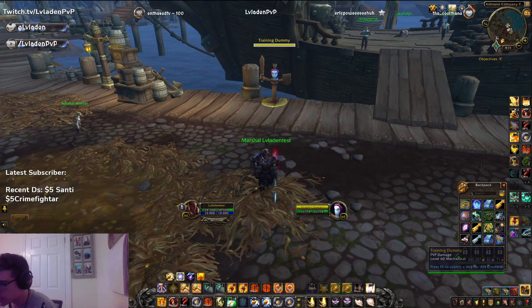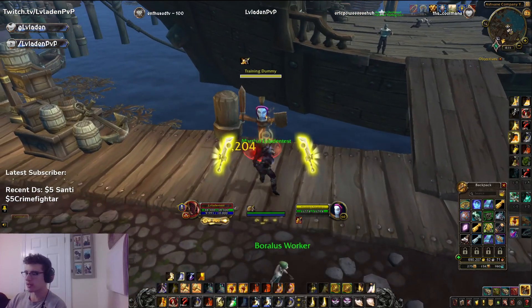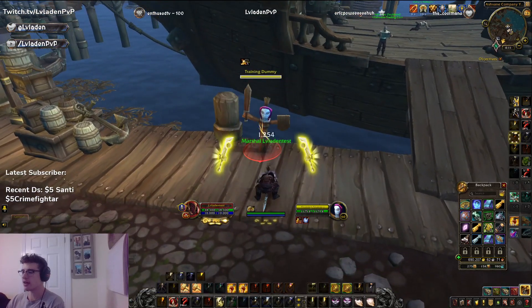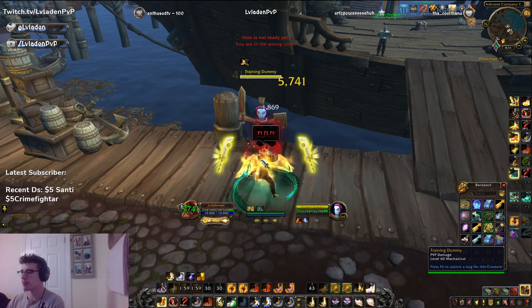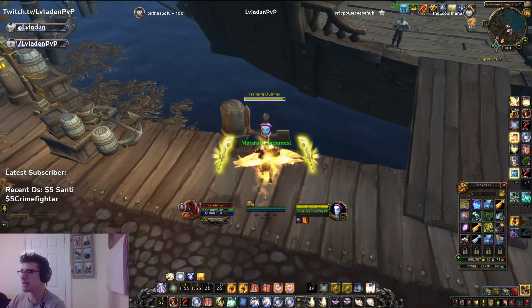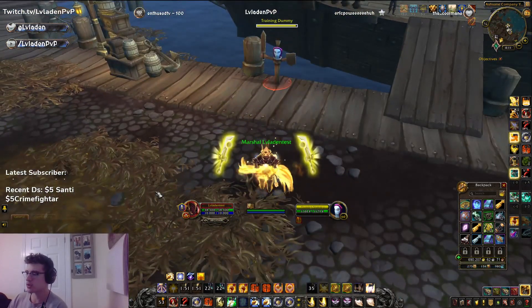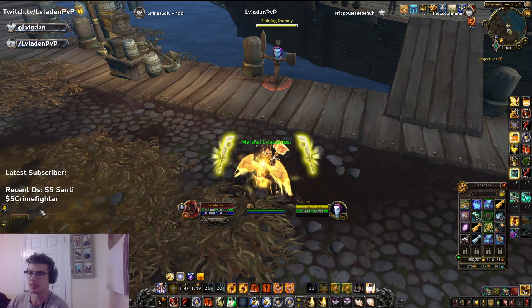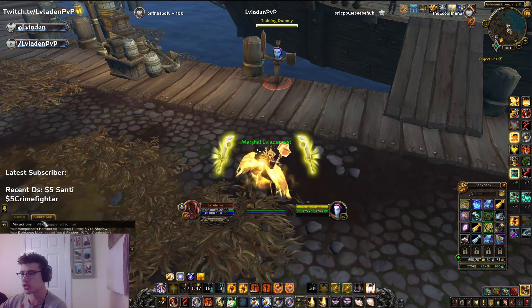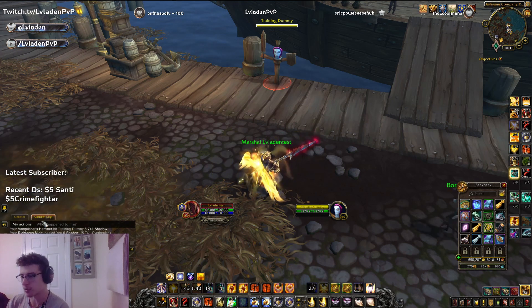The first setup I would do would be: Blade of Justice, Judgment, double Crusader Strike right here, into a Seraphim, Wings, Vanquisher's Hammer — puts us perfectly at 3 — Final Reckoning into a big Templar's Verdict. After that it just becomes the standard rotation: Wake of Ashes, then another Templar's Verdict, Blade of Justice, Hammer of Wrath, Templar's Verdict — something like that.